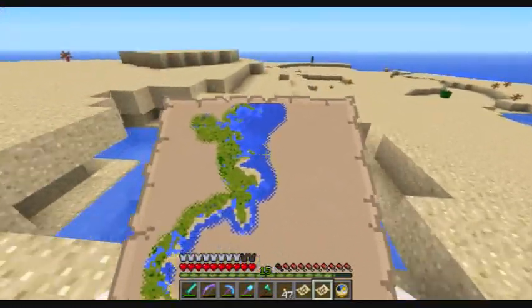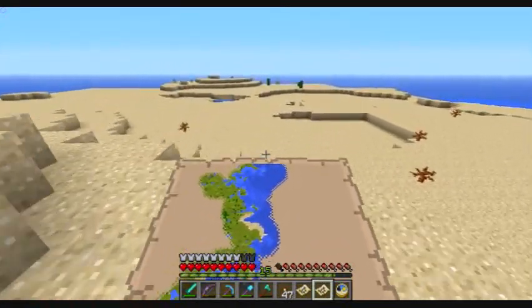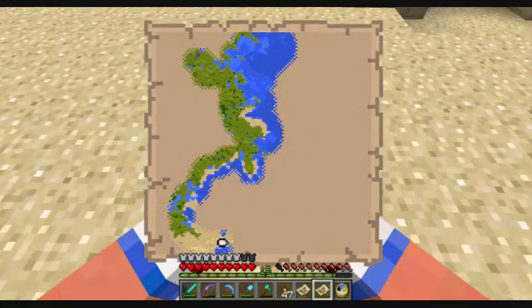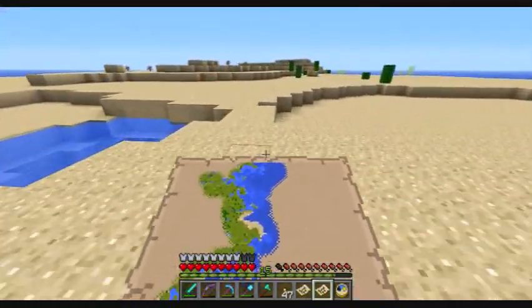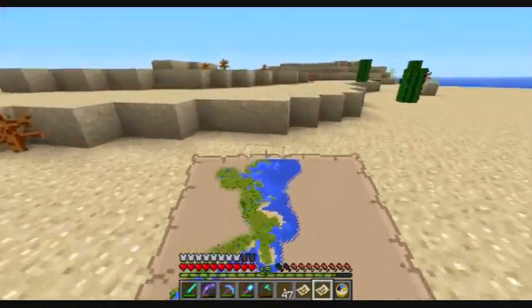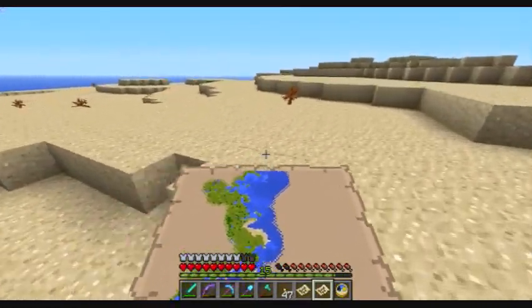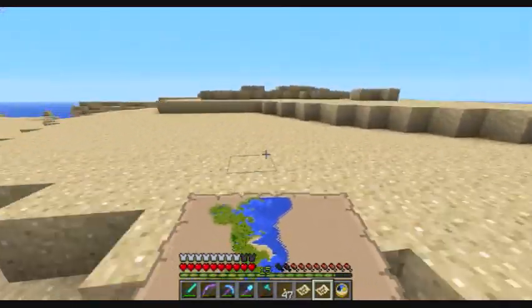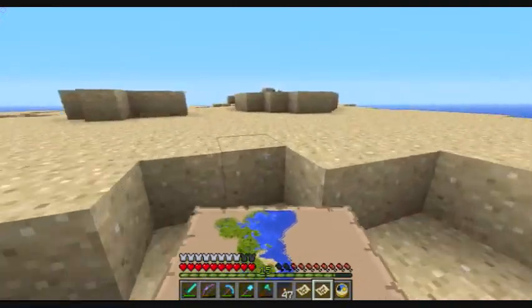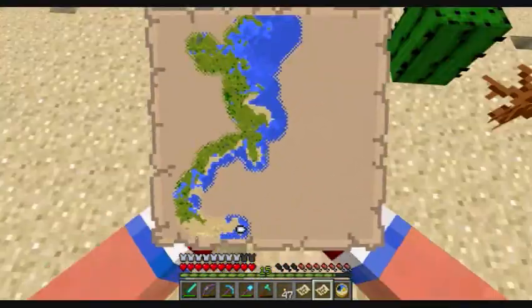I did that because I modified the game — it normally wouldn't allow that. The change that I made was I just allowed flowers to be placed on cactuses. But then I realized that so many of these other plants and bushes are extensions of the flower class. So basically they also go on top of cactuses, which turned out to be a pretty cool thing.